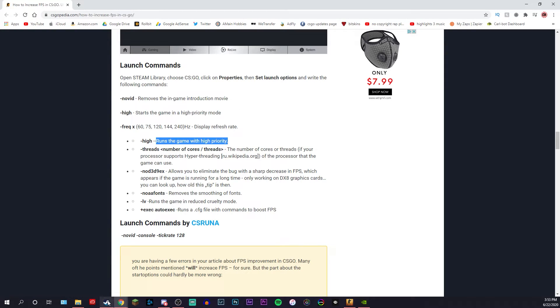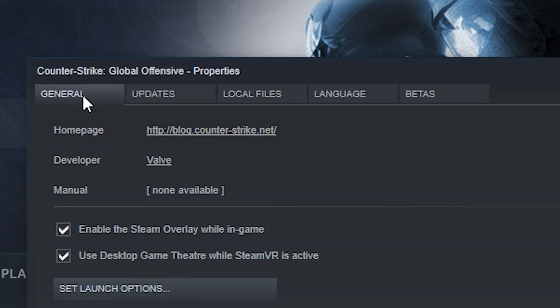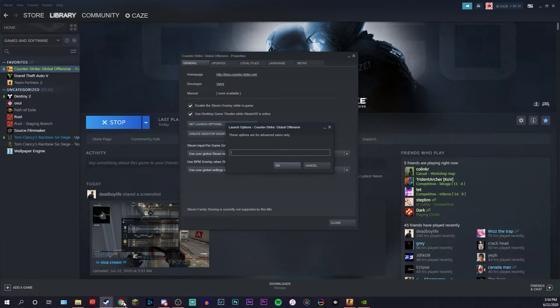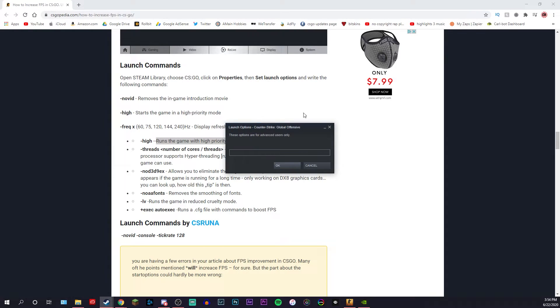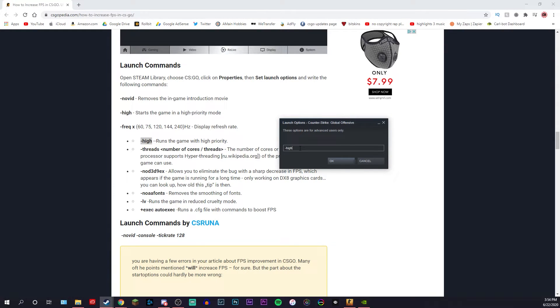To actually put these commands into your game, come down to Steam, go to your library, right-click on CSGO, hover over Properties and click on it. It's going to open up a window with five tabs at the top. It should automatically start you in General, but if it doesn't, click General and come down to Set Launch Options. Click on this and it's going to open up a little box. You're basically going to take these settings and copy and paste them into this box. Just copy and paste them in one after the other — for example, use Ctrl+C to copy -high, come back to the CSGO launch options window, paste it, and repeat for all the other ones. You don't have to add spaces or anything out of the ordinary. Copy and paste what you want, hit OK, and you're good to go.